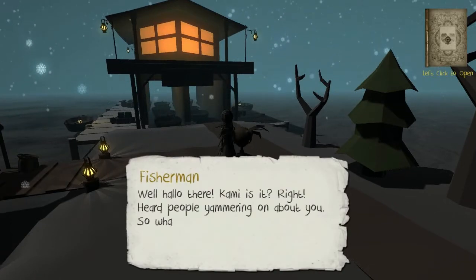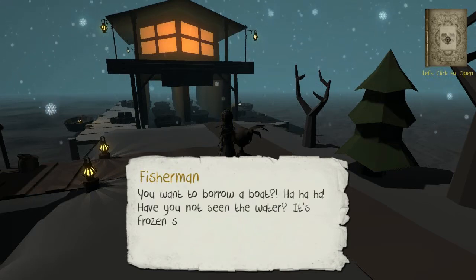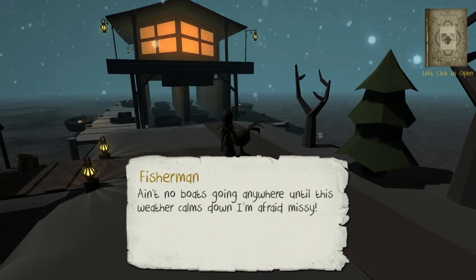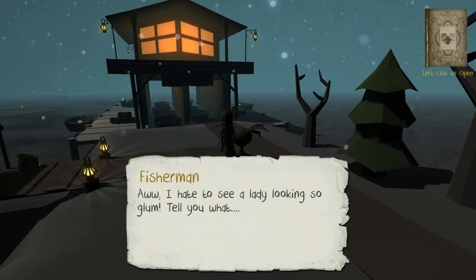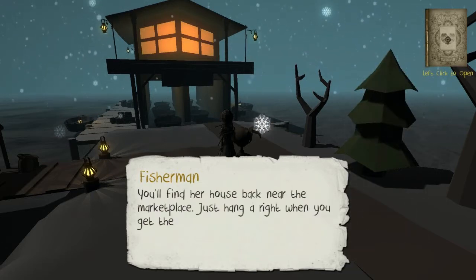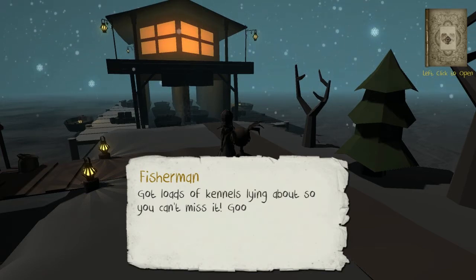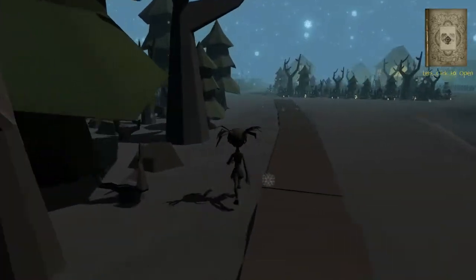Well, hello there. Heard people yammering on about you. So what is it you want? You want to borrow a boat? Have you seen the water? It's frozen solid — no boats going anywhere until this weather calms down, I'm afraid, Missy. I hate to see a lady looking so glum. If you go find the owner of the sleds, she might be able to help you out — her dogs have no problem running over the ice. You'll find her house back near the marketplace, just hang a right and you should spot it.